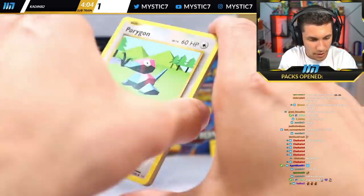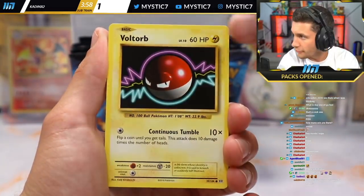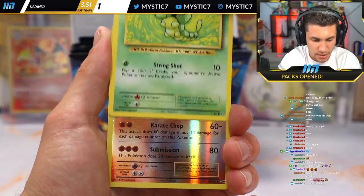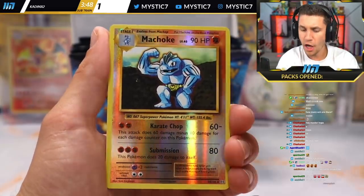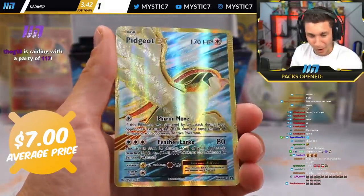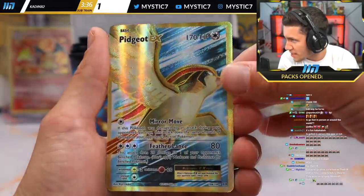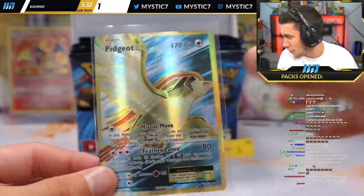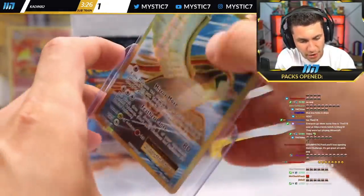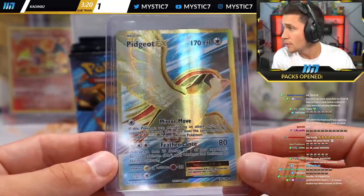A lot left in this box. A Porygon — love that card. Full Heal, Poliwhirl, Voltorb, Charmander, Diglett, Caterpie, Reverse Holo Machoke. And the rare for Rachel — the Pidgeot EX full art card! Gorgeous pull. And at the same time, a raid from the legend G18. Pidgeot EX full art — gorgeous one packer for Rachel. Thank you to G18 for the raid.